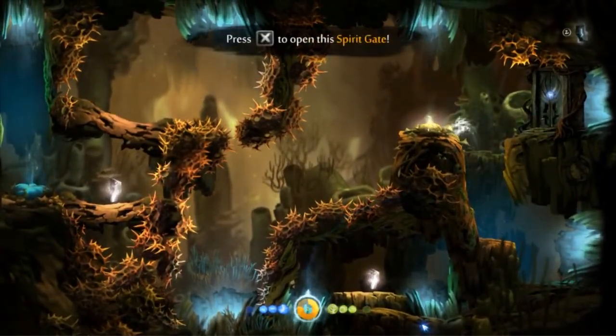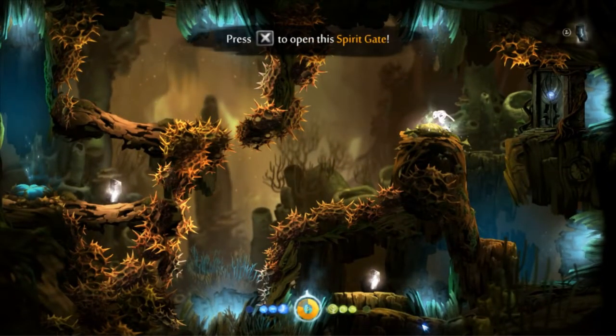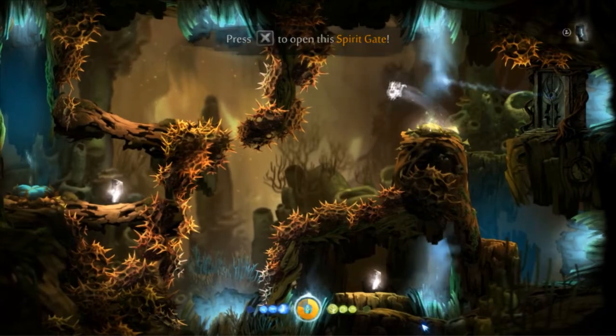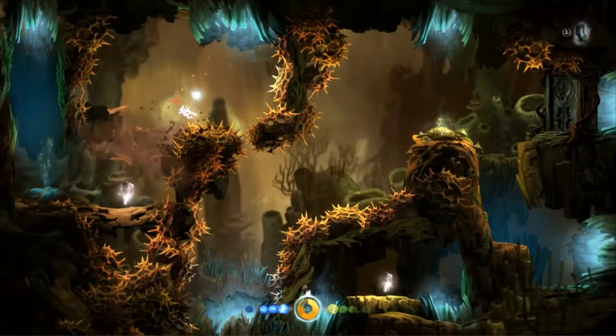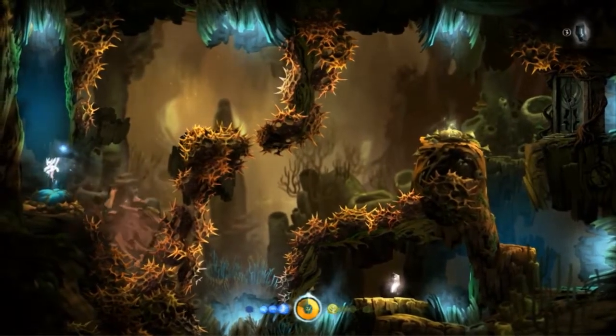A nice little movement trick here: you push up against this flower, and then holding left and holding a full single jump will cause you to fall nicely through this portal. You'll get hit by those spikes and break the platform below, which lets you get through this area a little bit quicker. If you have one or two health here you can't do that — you have to jump to avoid dying. But if you have three health, this is why three is better than one here: you can do this damage boost which saves a bit of time.